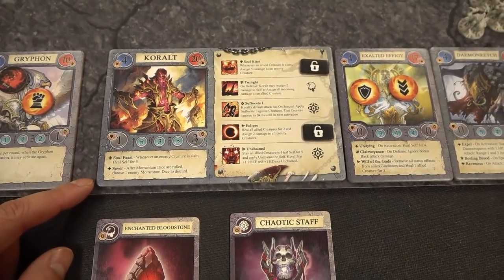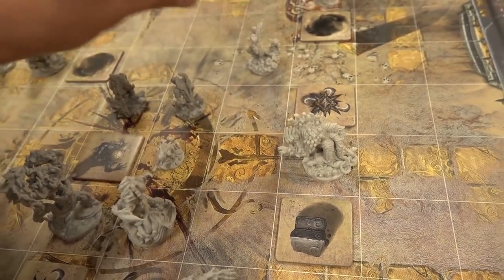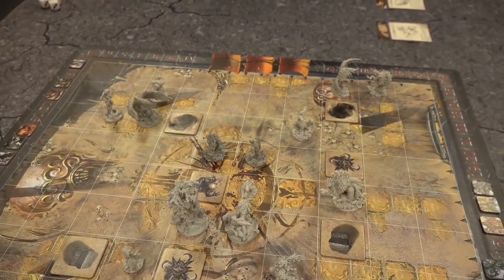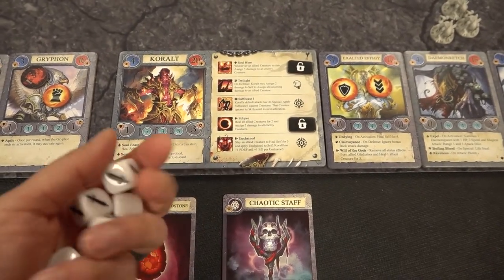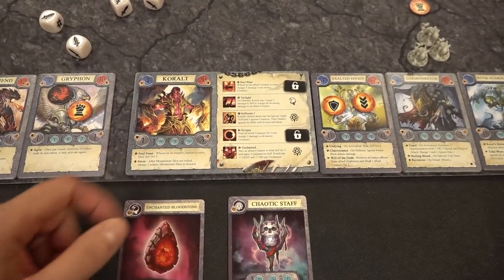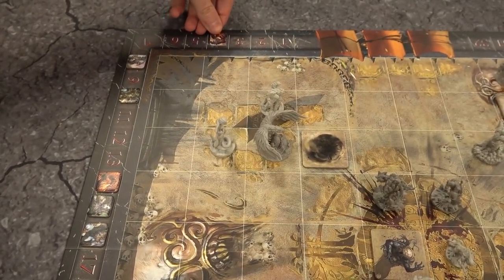Round two begins. Coralt activates — moves three squares despite Lethargy — and attacks the Lava Fiend with his Chaotic Staff. He rolls maximum damage: plus five, for a total of eight magic damage. The Lava Fiend has one magic defense, so takes seven damage, dropping from 11 to four health. Amalia activates and triggers Cold Embrace — all of Luka's creatures heal two. The Wildwood Sentinel goes up to 12, the Phoenix gains one, and the Lava Fiend goes up to six. The Griffin's bleed token is removed instead of healing.